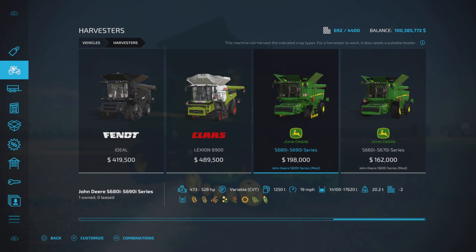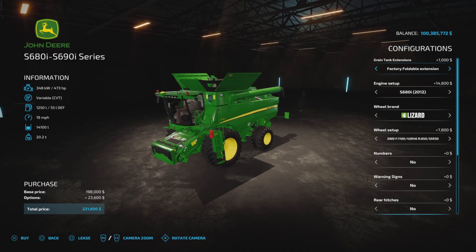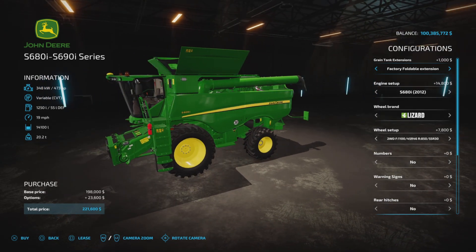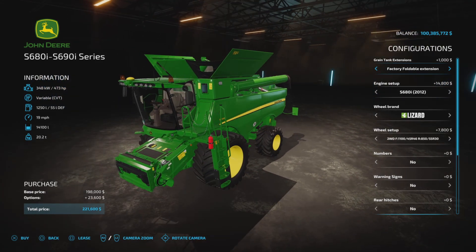Let's get into the first one here at $198,000. It is your standard harvester. We have a foldable extension at 14,100 liters. So information first: 348 to 473 horsepower, variable transmission, 1,250 liters of fuel, 19 mile per hour maximum traveling speed, 14,100 liters of hopper capacity at 20.2 tons.